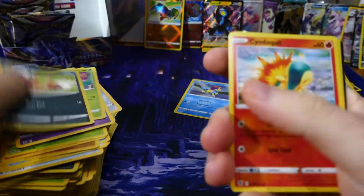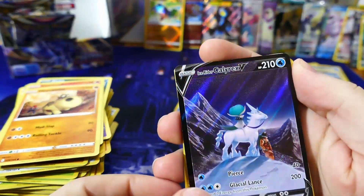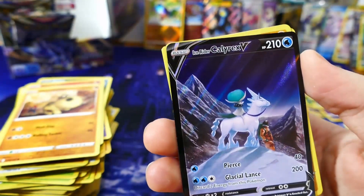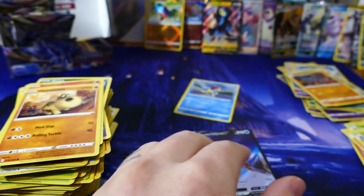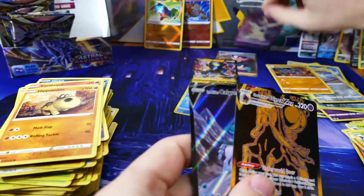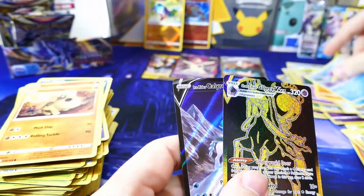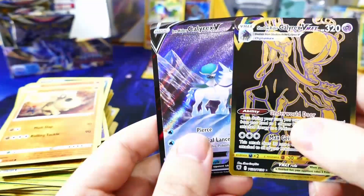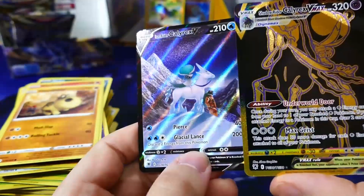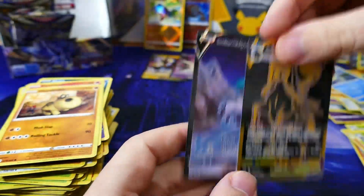One two three to the front, let's begin this pack. Oh — Ice Rider Calyrex V! Whoa, so cool. Our second Calyrex we've pulled. This one is really nice. Regular Hisuian Arcanine. Let's have a look at the two together — we've got the Shadow Rider and the Ice Rider. Unfortunately two different artworks but they sure do look good together.